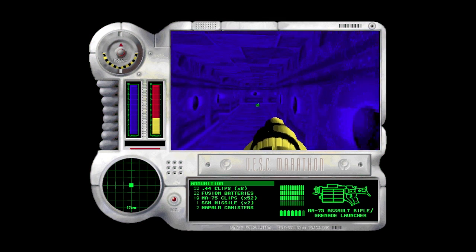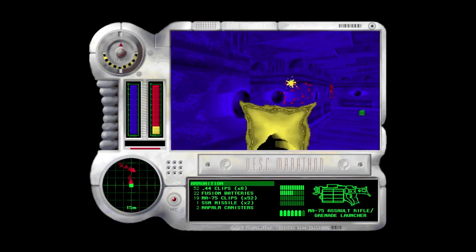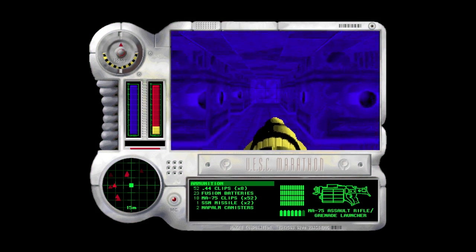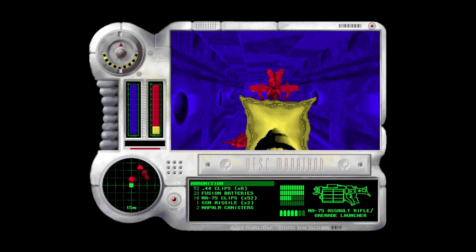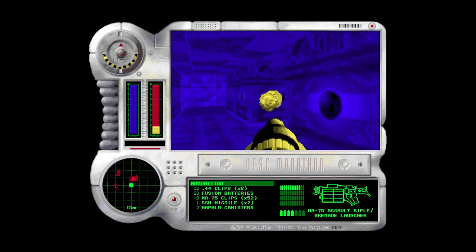The infrared chip is really fun, especially in online play. Enemies turn red, good guys turn green — or yellow, I think. It's pretty nice, especially in darker areas, although I don't think there are that many dark areas in this level.